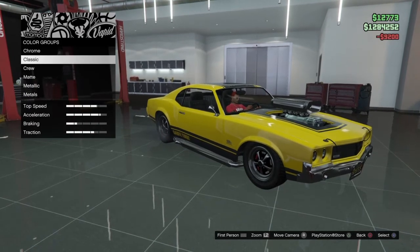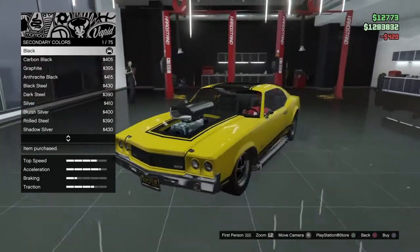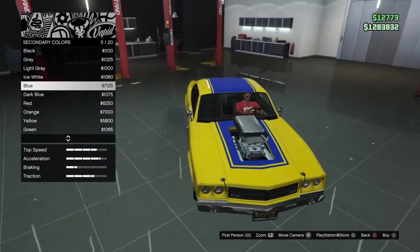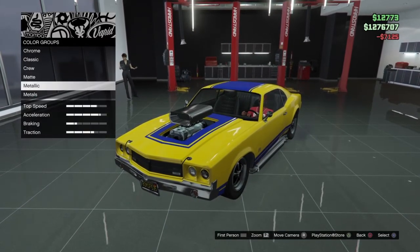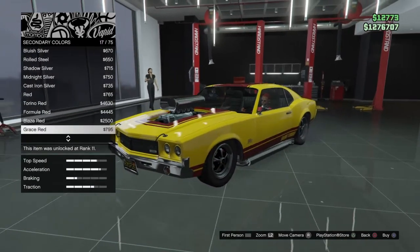Let me know in the comments what color you guys would use on a muscle car. Now, for the secondary color, I'm going to make it black because that works really well on the car. It looks really nice right now. You can also get other colors — the blue looks really sick. I'm going to make it blue. You can make other colors in different types as well, like metals, metallic, matte — it's really cool.